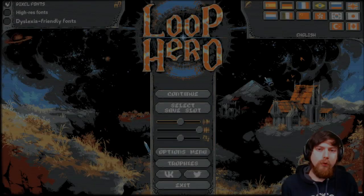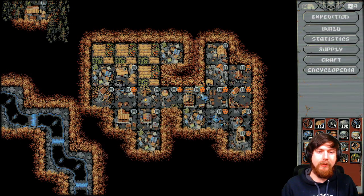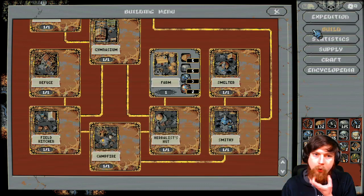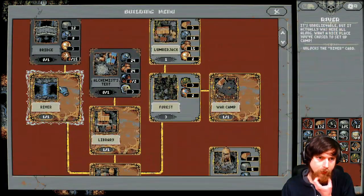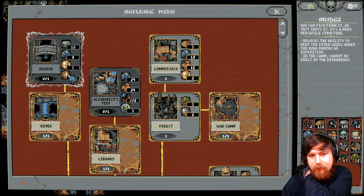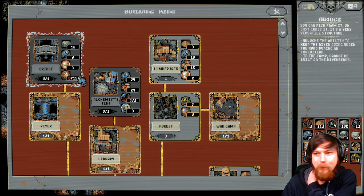Hello everybody, welcome to another Loop Hero video. We are getting back into it — we haven't really played it in a while, so I'm gonna have to remember what we were doing. I remember we just built the river, and we were gonna try to build the bridge next, which takes 15 more of... the metamorphosis, or — crap, what are they called? It's not metamorphosis, it's something else.